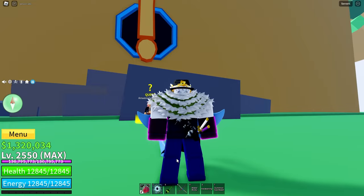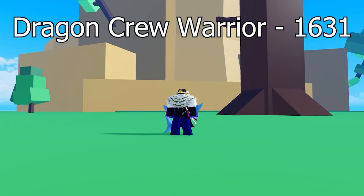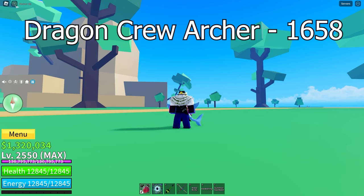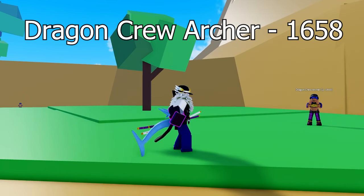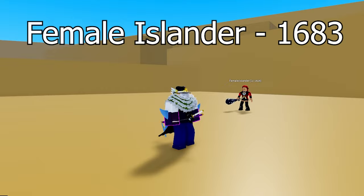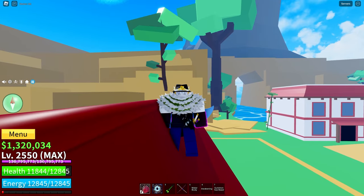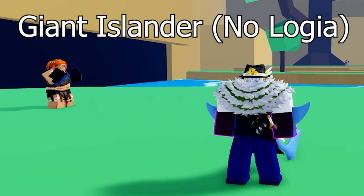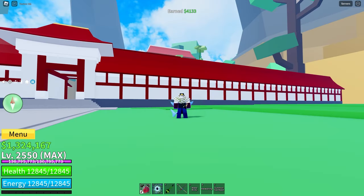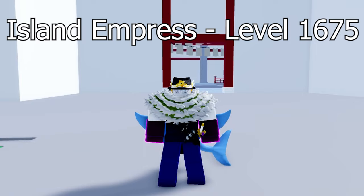Now for Hydra Island. The first quest is the Dragon Crew Warrior — you gain immunity at level 1631. The next quest is the Dragon Crew Archer — you gain immunity at level 1658. The next quest is the Female Islander — immunity at level 1683. The next quest is the Giant Islander; it's impossible to get immunity against them as they have Haki. The boss at Hydra Island is the Island Empress, and you can get that quest at level 1675.